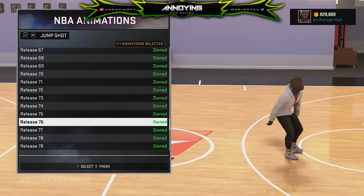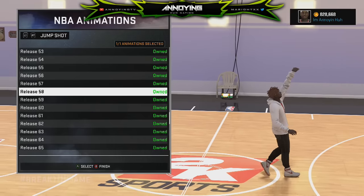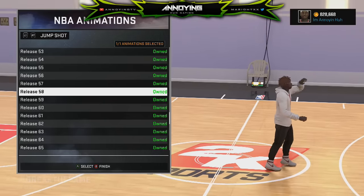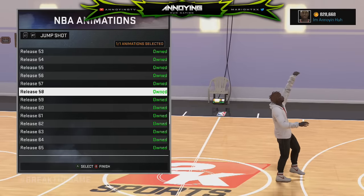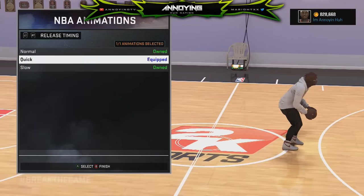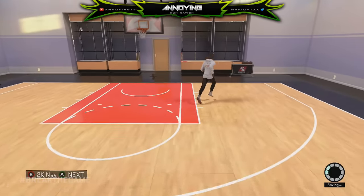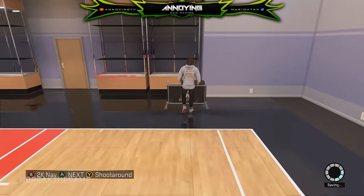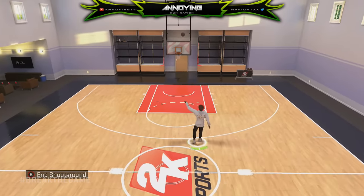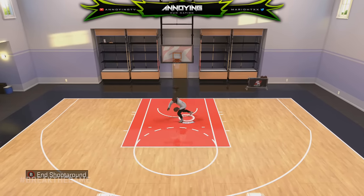So without further doubt, I'm going to go ahead and show you guys the jump shot. First, you guys want to put your release on release 58 — this is the quickest jump shot in the game. As you guys can see right there, the release is just super quick. He just throws it up, it's kind of like a Ray Allen jump shot. You want to make sure your release timing is on quick, and the release is really, really quick.